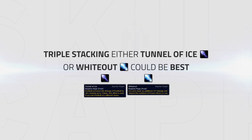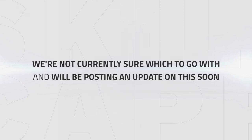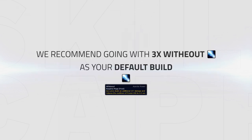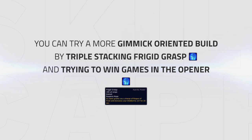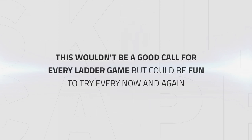Out of the Azerite traits available to Frost Mages, it seems that triple stacking either Tunnel of Ice or Whiteout could be best. We're not currently sure which to go with and will be posting an update soon. For now, we recommend going with 3x Whiteout as your default build, or 3x Tunnel of Ice when intending not to swap often. Alternatively, you can try a more gimmick-oriented build by triple stacking Frigid Grasp and trying to win games in the opener — probably not a good call for every ladder game, but could be fun to try.